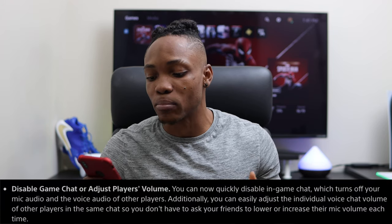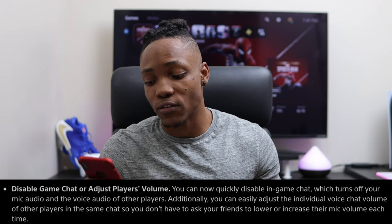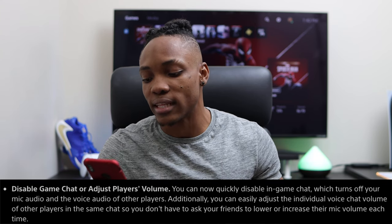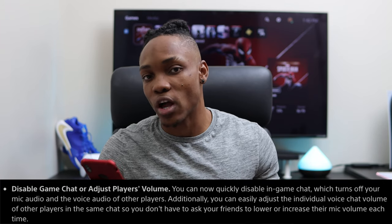You can now quickly disable in-game chat, which turns off your mic audio and the voice audio of other players. Additionally, you can easily adjust the individual voice chat volume of other players in the same chat, so you don't have to ask your friends to lower or increase their mic volume each time. You could always mute people, but now you can actually control the volume from your end — that's awesome.